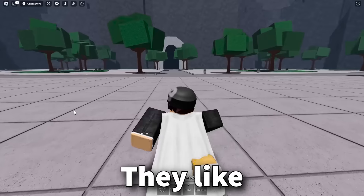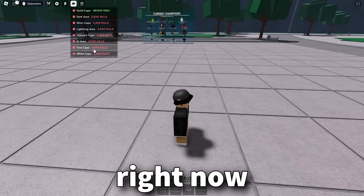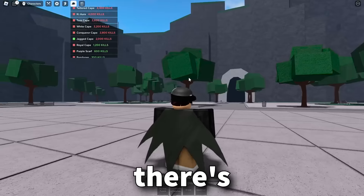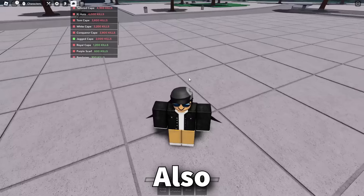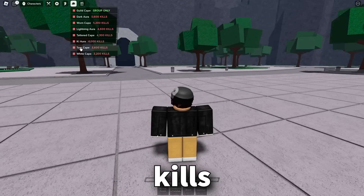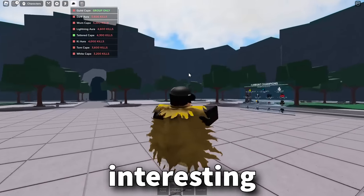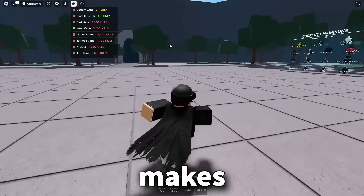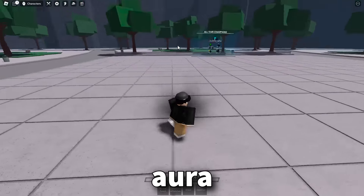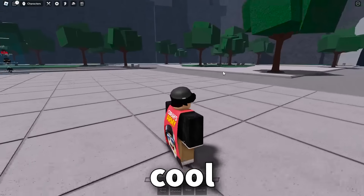The capes feel a lot nicer now — they bend with the wind and stuff. There's a bunch of new cosmetics: first is the royal cape requiring 1,200 kills, then the jagged cape which kind of makes you look like Batman, then the conqueror cape which is sort of Superman-esque. Moving up to 3,600 kills is the torn cape — the bottom half is missing. After that is the tattered cape, then the worn cape which makes you look even more like Batman, and finally the dark aura which gives your character a dark aura. You can put on all the Batman accessories at the same time and truly embrace your inner Batman.